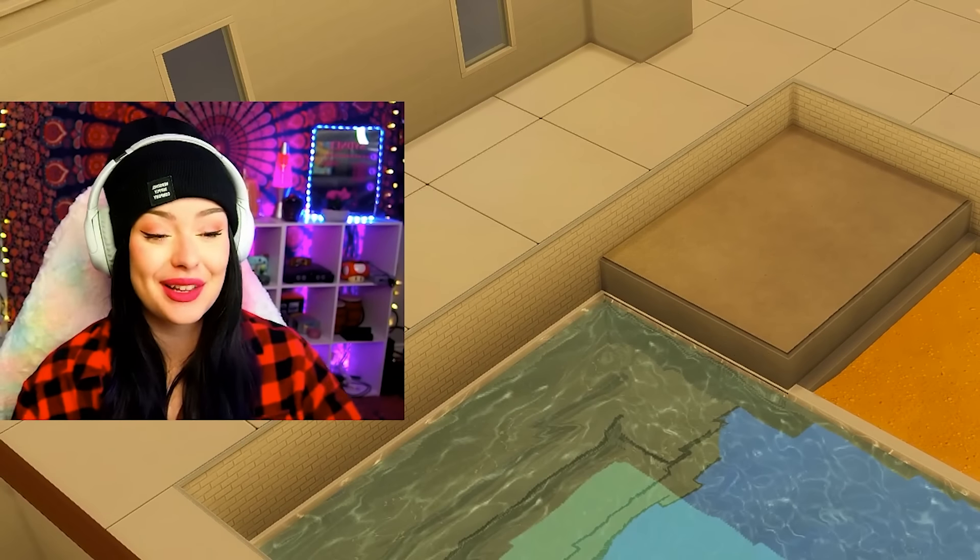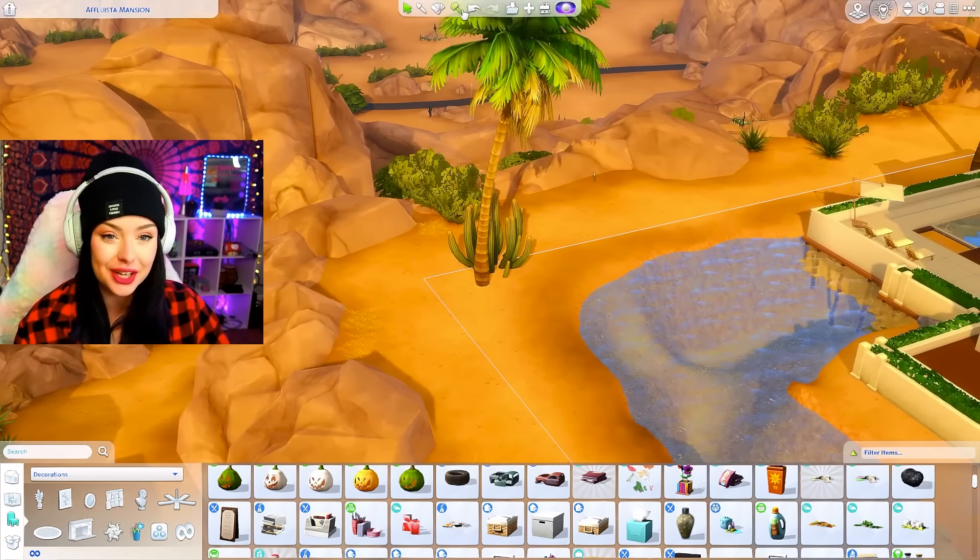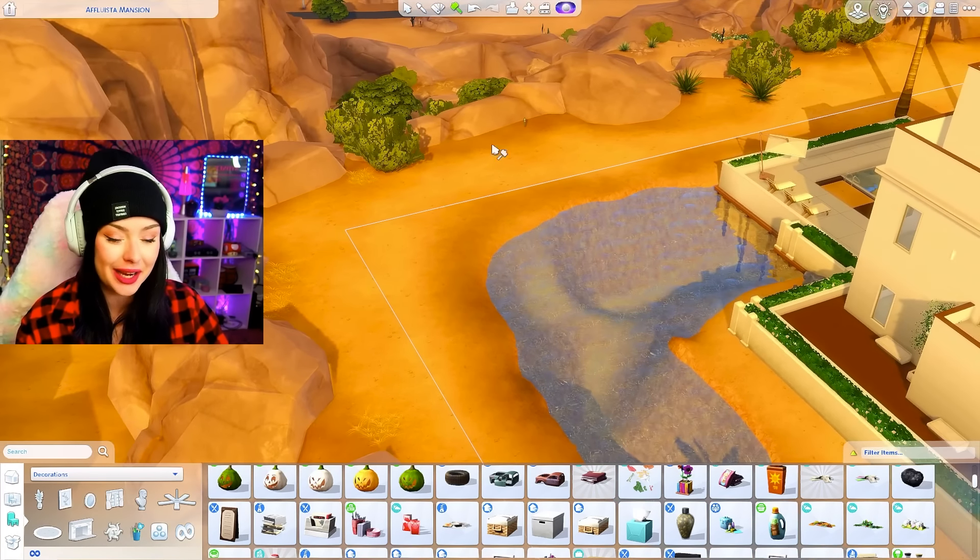We've got a cute little beach right there. Now that we've got the shape of our house figured out, I'm gonna get every single set of stairs onto my lot in the background. I'm going to delete this stuff for now and put all of my stairs right here.